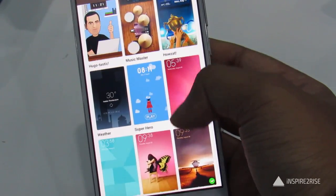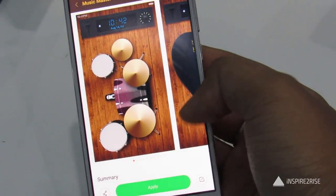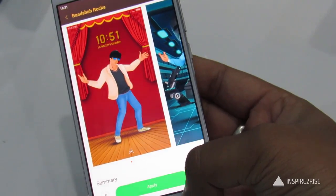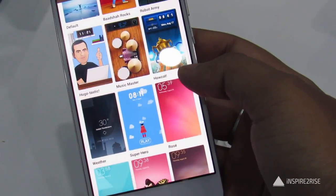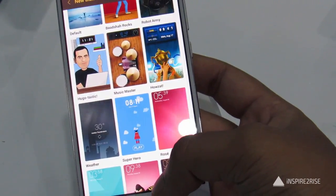The Pink Blush theme has more rounded icons and a softer, more pastel-like finish. The Rose theme comes in very pink shades, and there are also themes which help you unlock stuff and do different things — for example, the Hugo-tastic theme. These are all the themes available here.